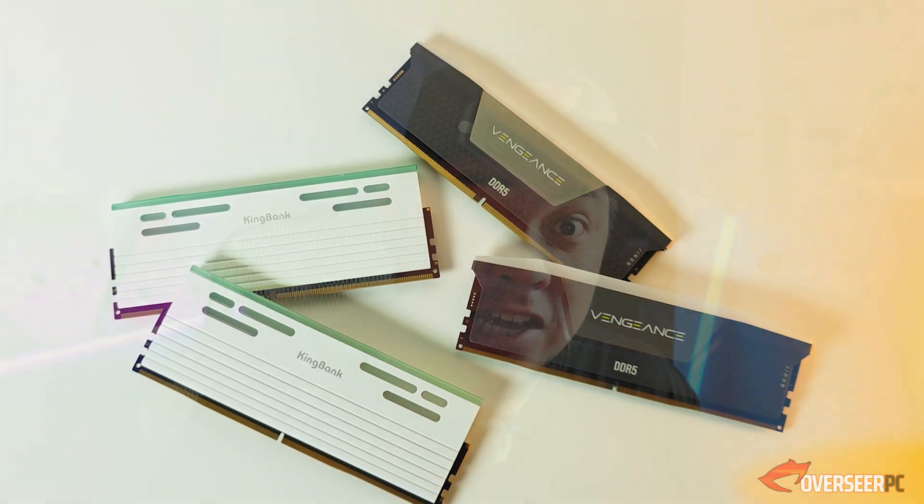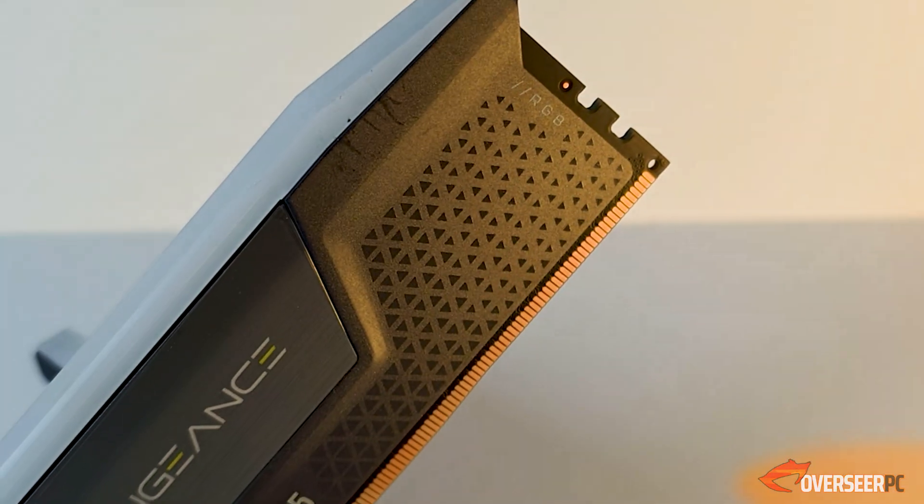Do you really need to spend extra money for faster RAM kits? On our system we have the Corsair DDR5 6000 CL30 kit — I think this is like a decent option — but should I go and buy better kits?